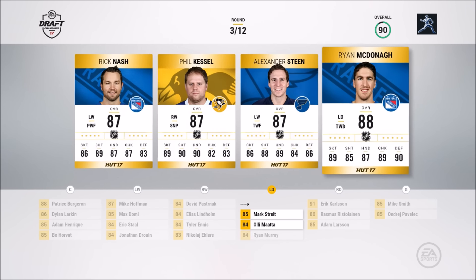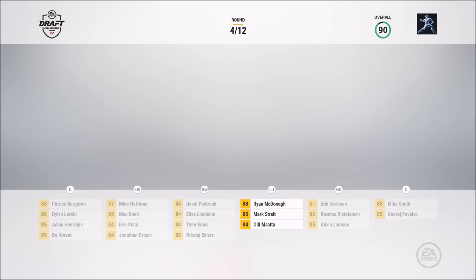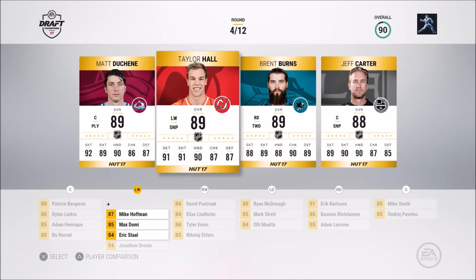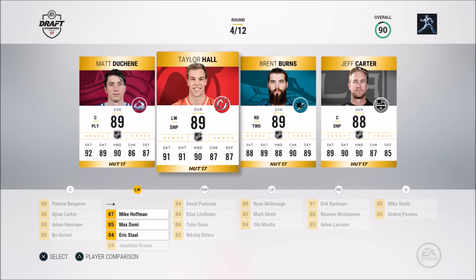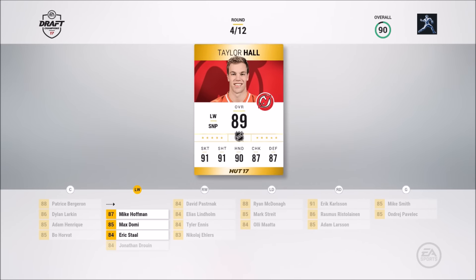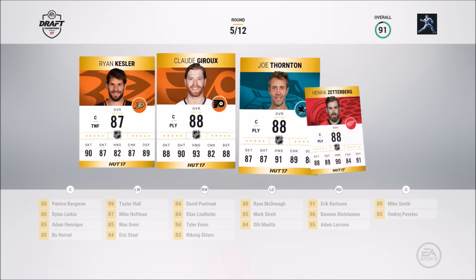Left D-man — I'll take Ryan McDonough. Ryan Murray will be dropped off, but this team so far is looking good at a 90 overall. Matt Duchesne, Taylor Hall, Brent Burns, Jeff Carter. Skating — I'd rather get rid of Jonathan Drouin. I'm just trying to bump off lower overalls, so if I could pick up a right winger and knock off the 83 overall, that would be perfect.